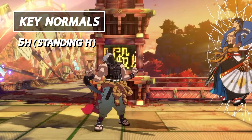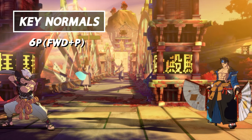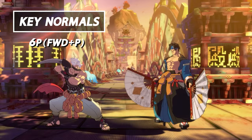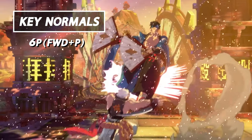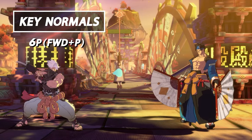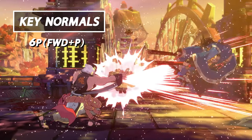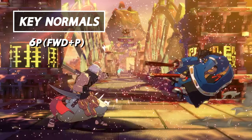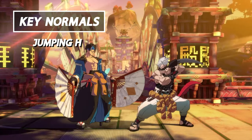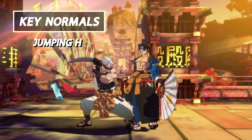5H is definitely one worth learning how to master. Next up, this is the Guilty Gear Strive classic — the all-purpose almighty 6P or Four Punch. This is your go-to anti-air. It is also good as a counter poke on the ground to your opponent's mid-high attacks. 6P is definitely the button you want to familiarize yourself with, as it is a very important normal to know in all of Guilty Gear Strive.